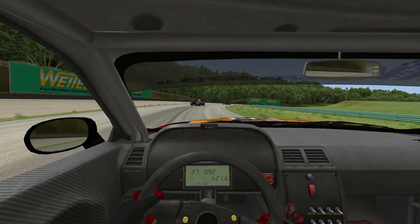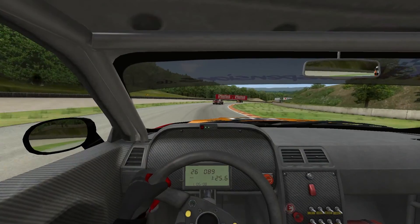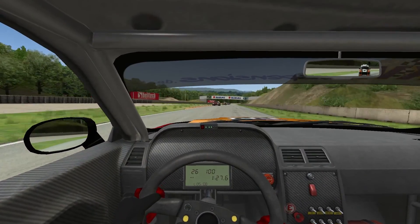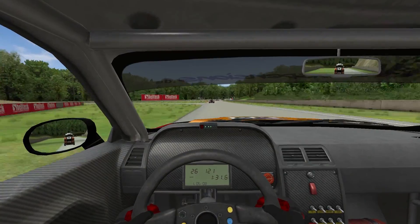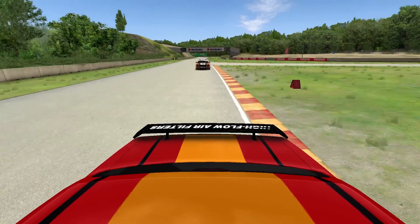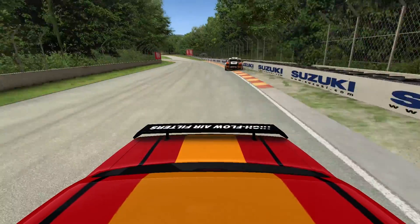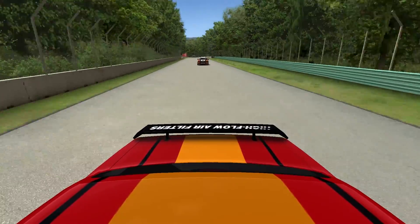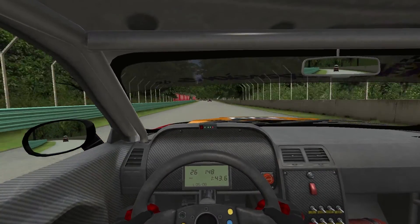We're definitely drifting around this corner this time, kicking that back end. We've got a messy exit. Try and keep this series of corners fast and the car behind has actually just hit the barrier behind us. Whether he's got damage or not he's actually pulling away quite a lot.